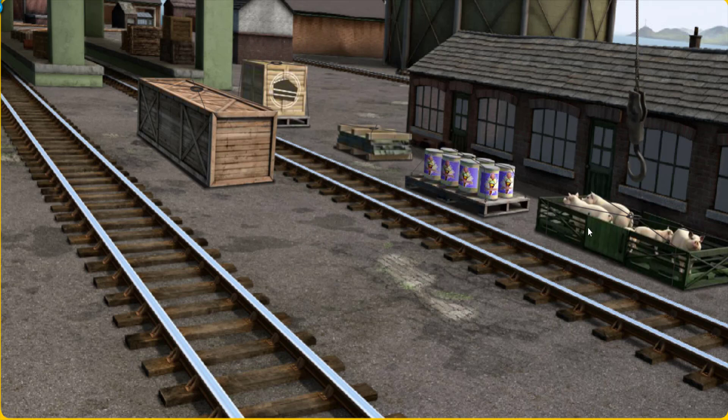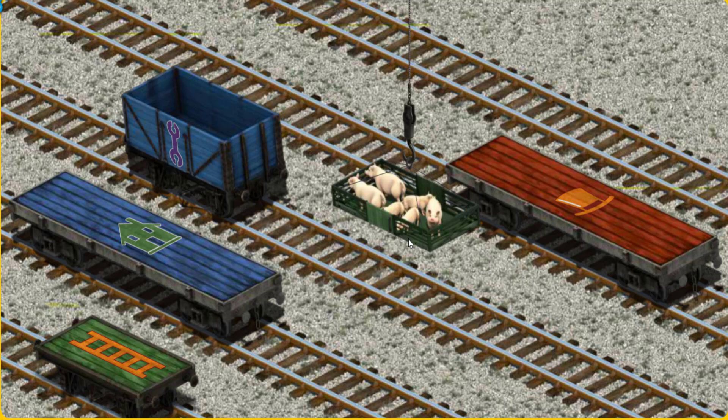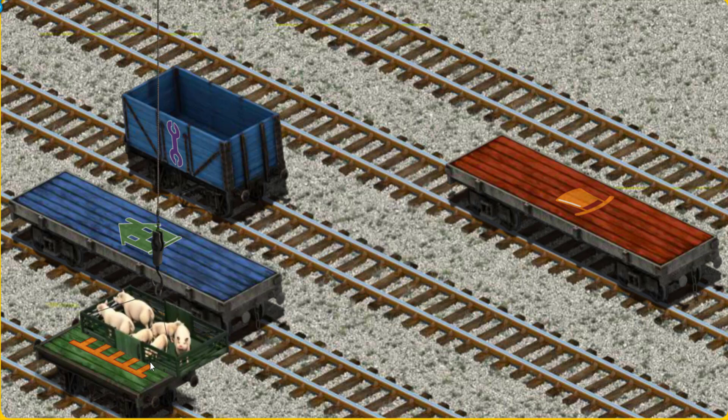There you go. Let's lift and load. Now the cargo must be loaded. Help Cranky find the green flatbed with a picture of a ladder.